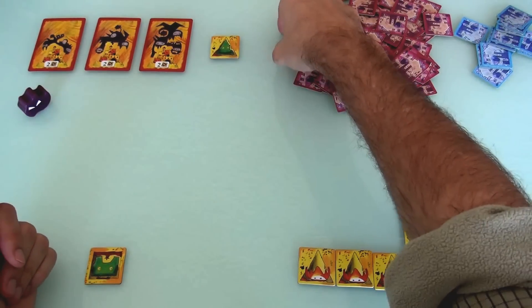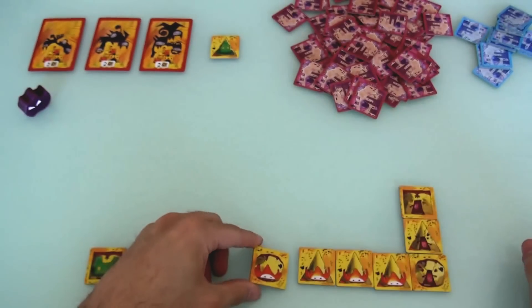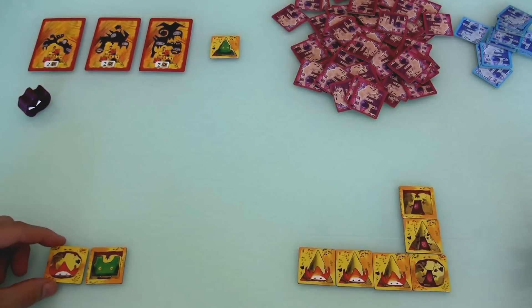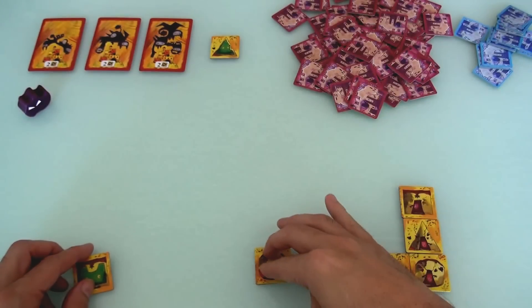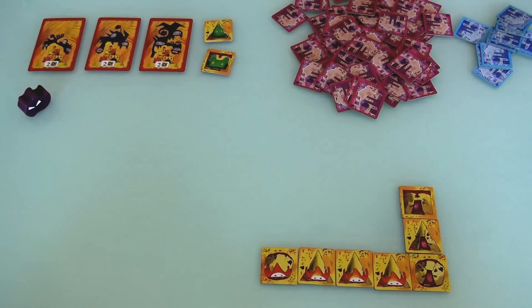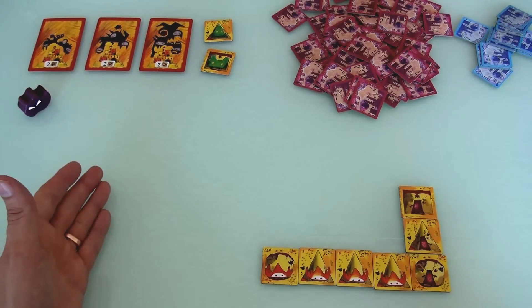Her castle's looking very nice. Mine, not so much. On my next turn I drew a tile that Jen wants because it would complete her line of defense. But I need to build a tower — this is getting scary. But you know what? I'm going to sacrifice for Jen. I donate this to Jen and build it there, which means I have to sacrifice another tile from my castle. Once again, I have no castle but Jen's castle is looking really nice.